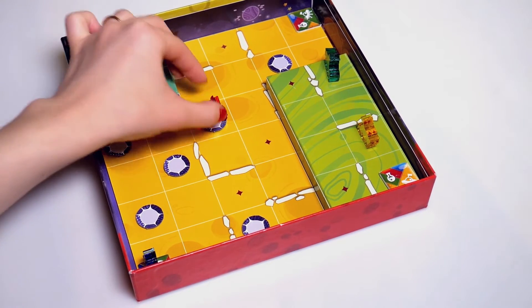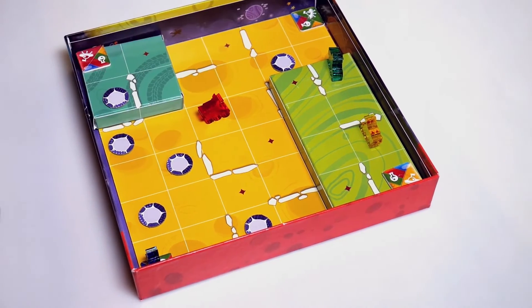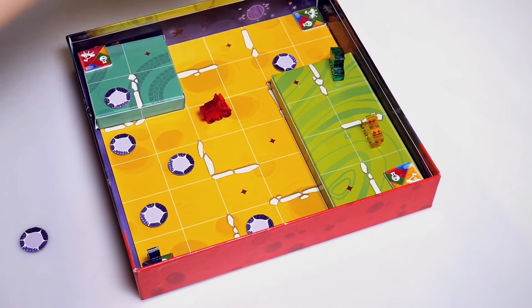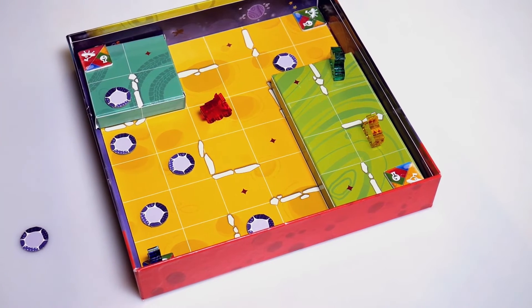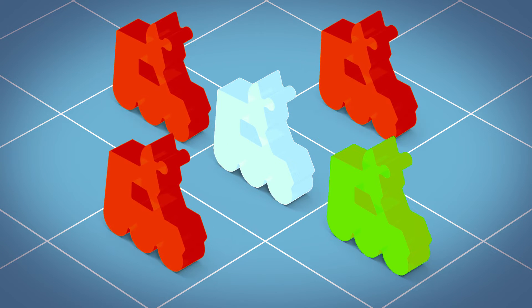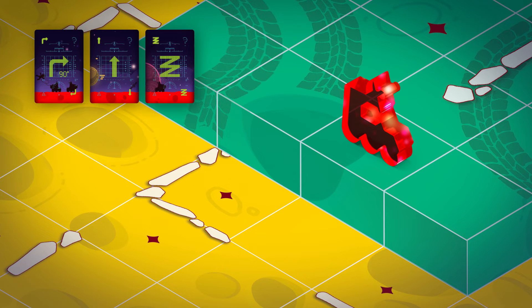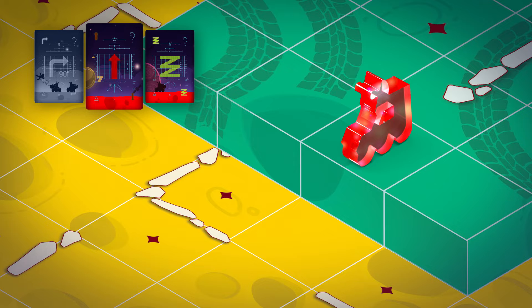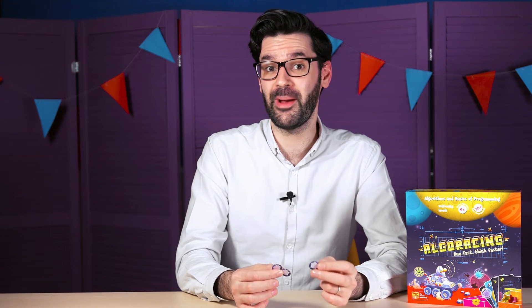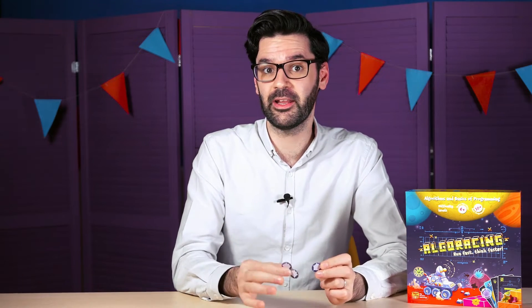When a rover reaches a square with a life sample, the sample is picked up, but the token is kept face down. The player can only learn the exact kind of the life sample after delivering it to the lab. To earn the points, the samples have to be delivered to one of the labs. Under the basic rules, the life samples can be delivered to any lab on the game board. The rovers can only go forward and cannot move sideways or backwards. If the algorithm contains a command that cannot be executed — for example, step forward when the rover is facing a wall or stands on a precipice — such command is skipped and the rover moves to the subsequent command. The rover's maximum capacity is three life samples, after which it has to unload them at the lab.